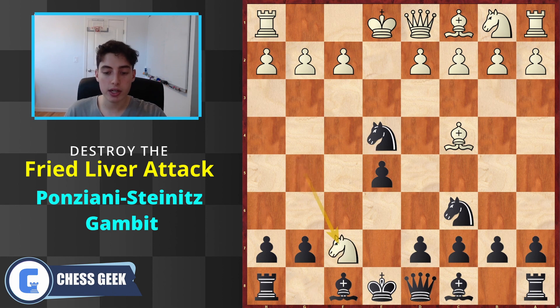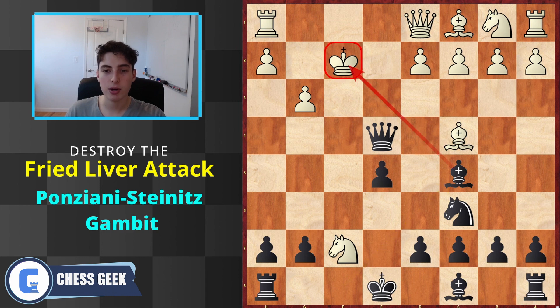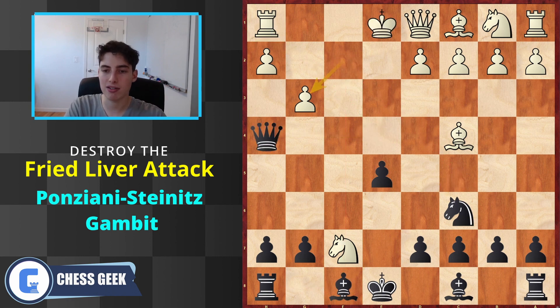Moving on to the more serious option: knight to f7. The key thing about this knight is the pressure it exerts on f2, so we quickly strike back with queen to h4, threatening mate. Of course they can't take on h8 - there are already some big issues. Very often g3 is the move white resorts to here, but it doesn't work. They can't take here or they lose the rook immediately, and if they take the other way they also lose the rook. We're not even necessarily losing our rook because whatever they block with, we take with check.